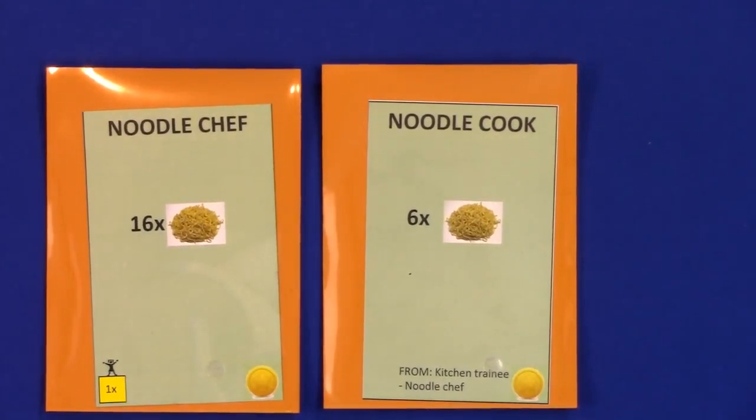But people only want noodles if they can't get what they wanted. So if a house wants, let's say, two burgers, a lemonade, and a beer, and nobody has that, they will go get four noodles.